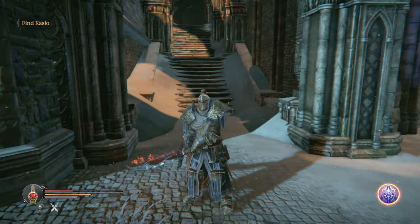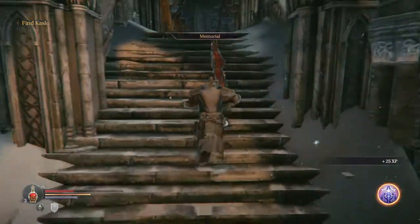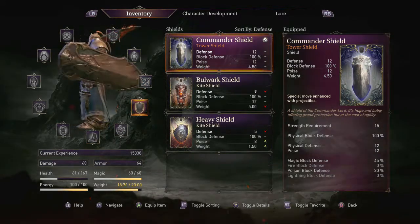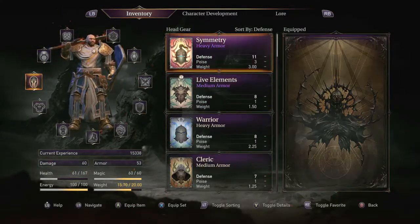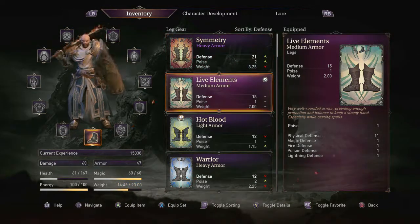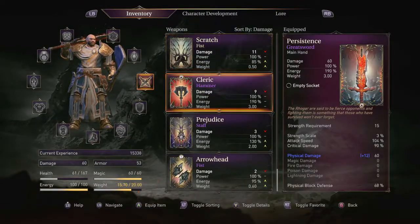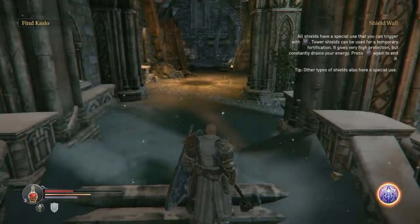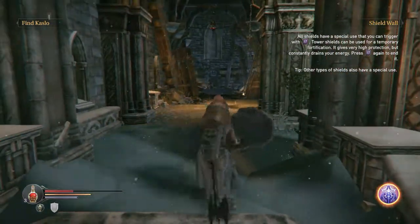Welcome back everybody, we rejoin our hero Harkin as we just defeated the commander and picked up his great shield. I'm actually going to work on equipping that — it weighs a whopping four and a half units — but if we take off the symmetry helm and switch over to use fate instead, we can actually make this work. It's a really cool looking character.